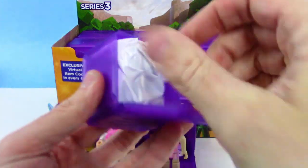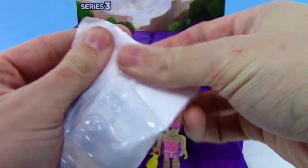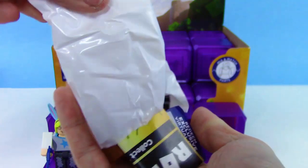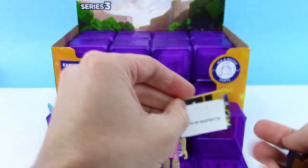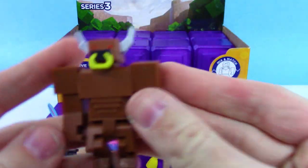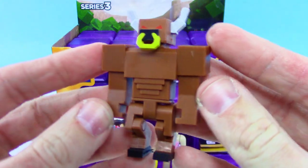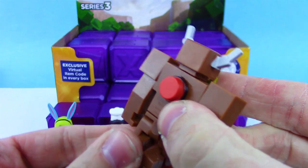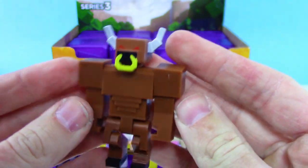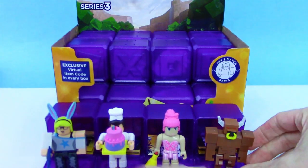Next up, let's see what's in this one. I gotta say that checklist looked pretty promising. Oh yeah, we got the Minotaur — we got the Book of Monsters Minotaur! This is so cool. This one was probably my favorite character and we got it on the fourth box. And there's like a little button — you can't press it, but it looks like a button. This guy looks so awesome, got the horns, got everything.